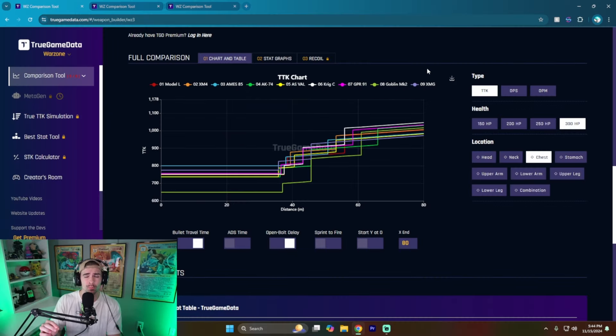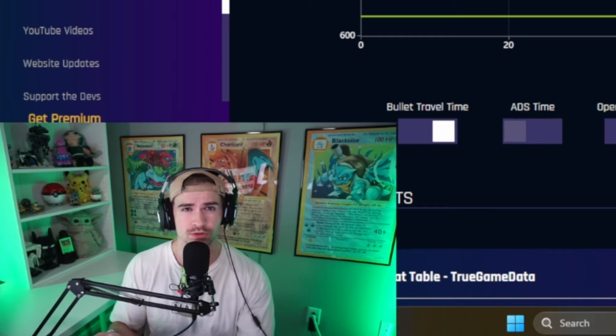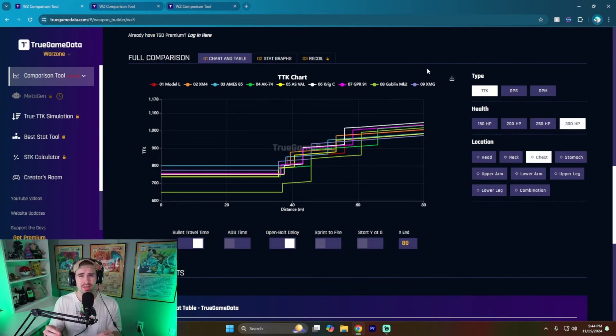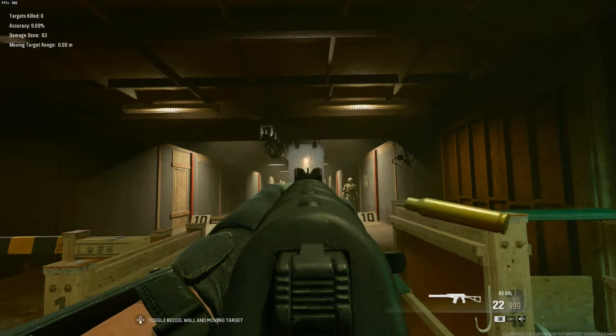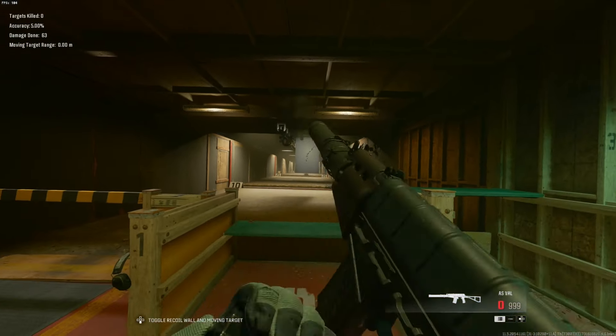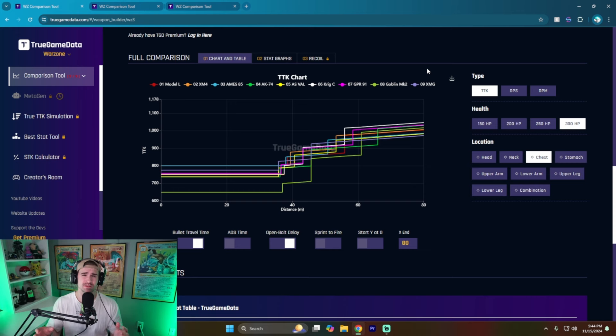There are going to be minor differences that make one gun better than another, but the overall picture is: use what's comfortable. None of these guns are really going to outbeam each other. So if you like one versus another because of the overall feel, that's what I want you to pick. But when we talk about feel, a big part of that is recoil control, and we're already going to get rid of the Model L and the ASVAL — their recoil patterns aren't horrible, but they're just not as good as the other options we have.